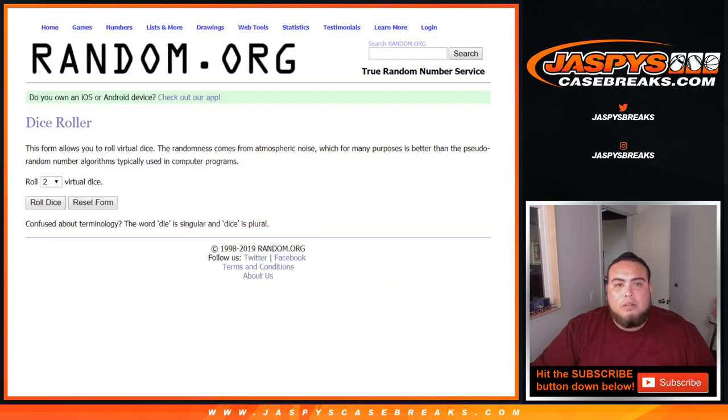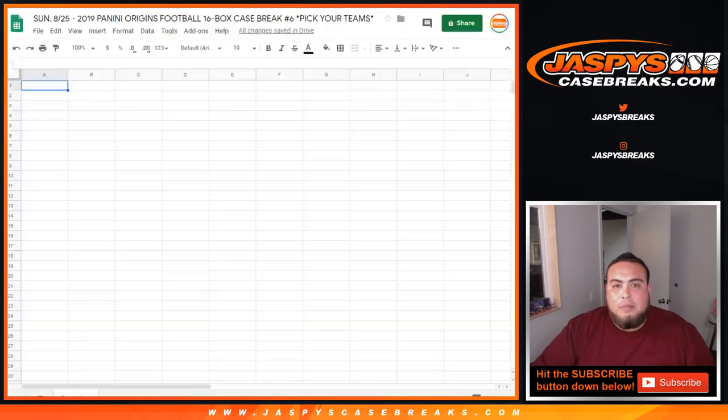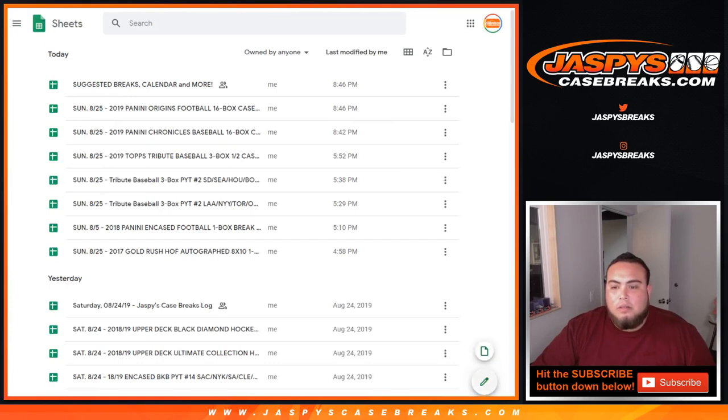So, dice roll, list of randomizer, list of customers, numbers. Let's click dice roll.